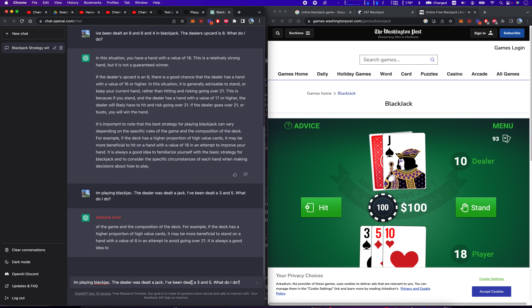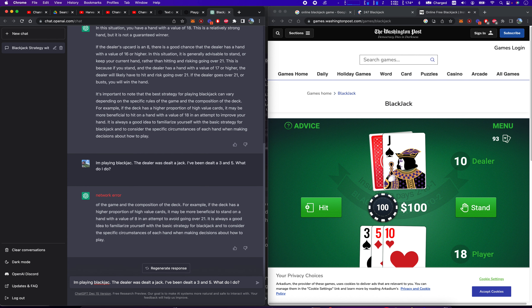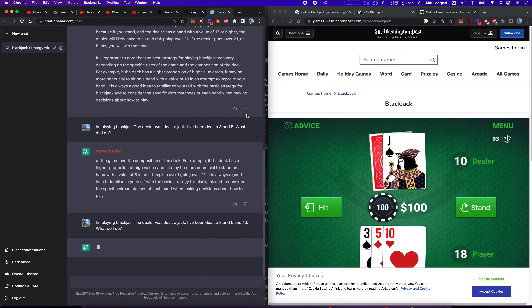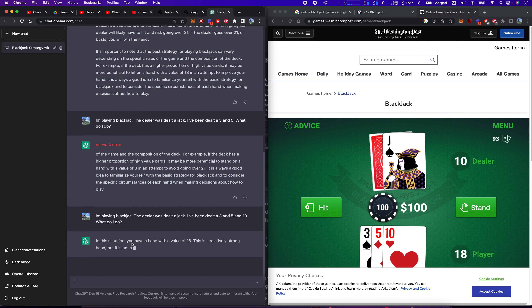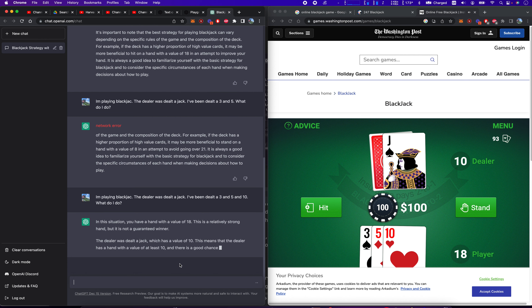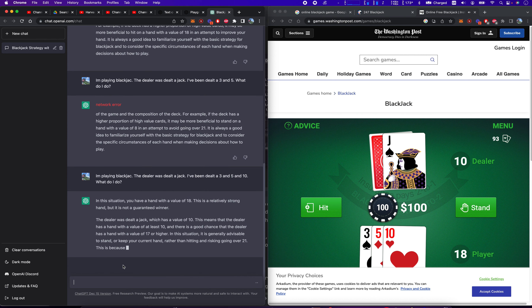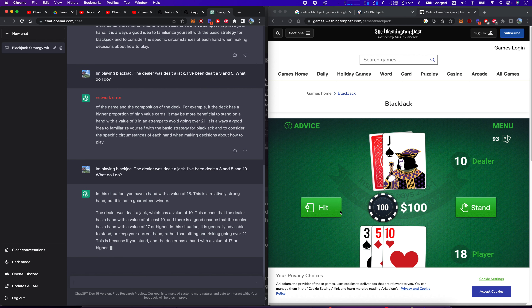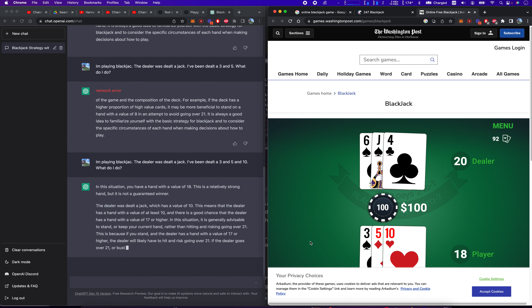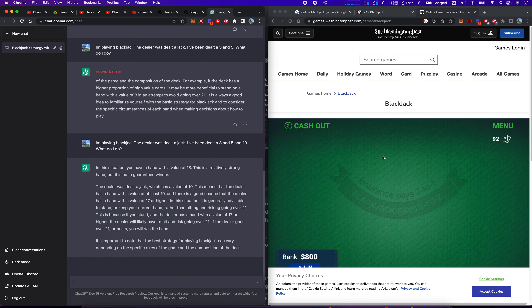I'm playing blackjack. The dealer was dealt a jack. I've been dealt a 3, 5, and 10. What do I do? You have a hand with a value of 18. This is a strong hand, but it's not guaranteed to win. The dealer has a jack, which has a value of 10. There's a good chance the dealer has a hand of 17 or higher. It's generally advisable to stand or keep your current hand rather than hitting. So I'm going to stand. Dealer is 16 — dealer is 20. Dealer wins again. So far, 0 for 2.